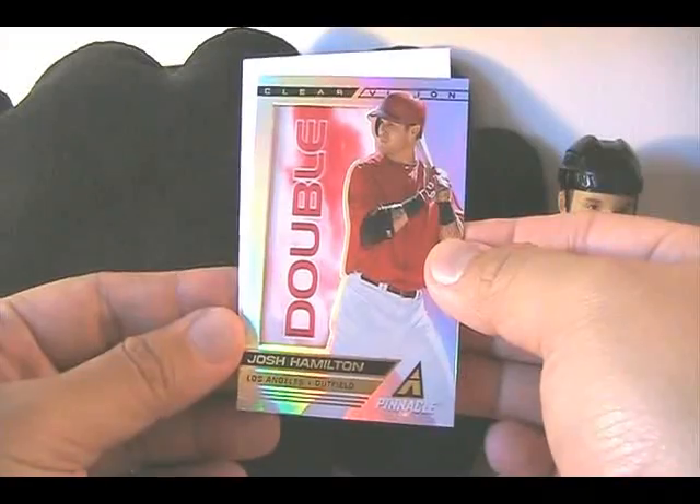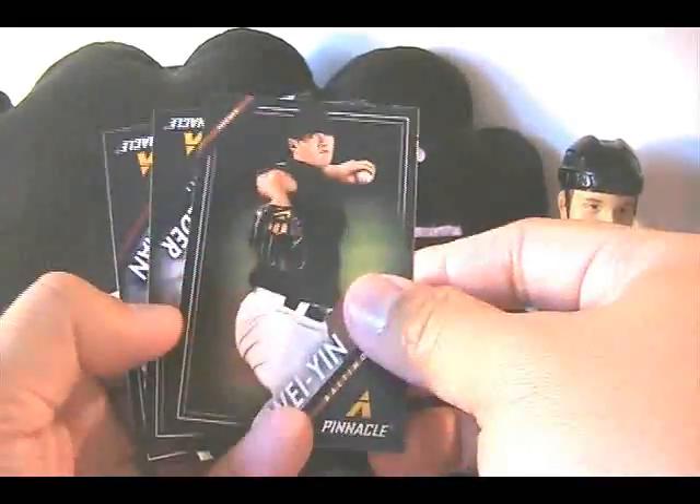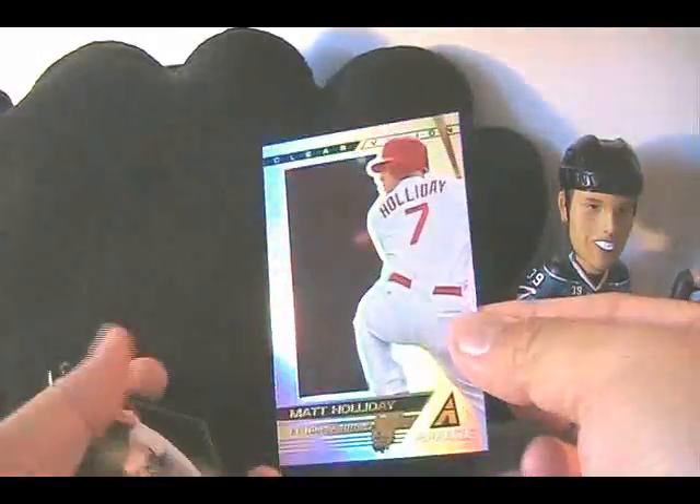Looks like we have a Double — Josh Hamilton — a little bit hard to see. There we go, Double — so maybe it's a little bit more rare. Wai-Yin Chen, Prince Fielder, Lance Berkman. Again just lots and lots of cards. Here's another Double — Matt Holliday. I'm not going to put the acetate up, it's a double.